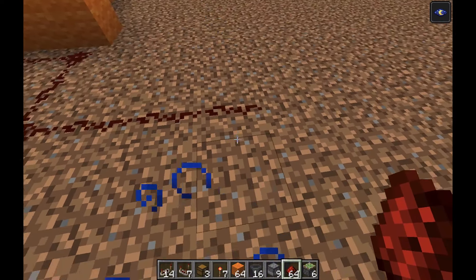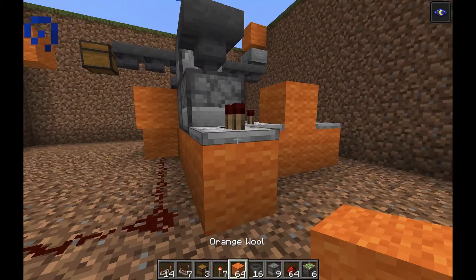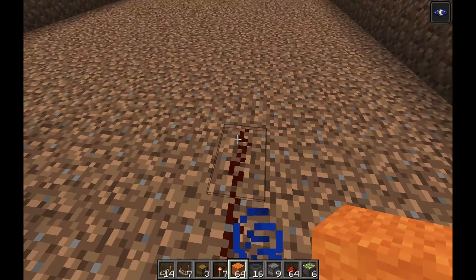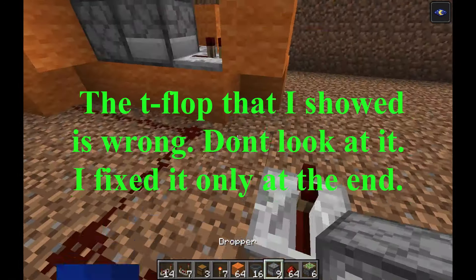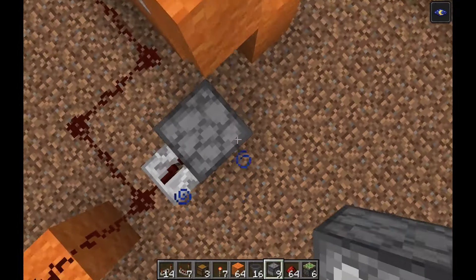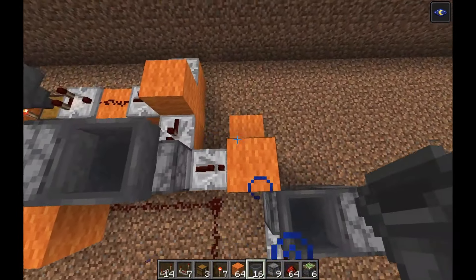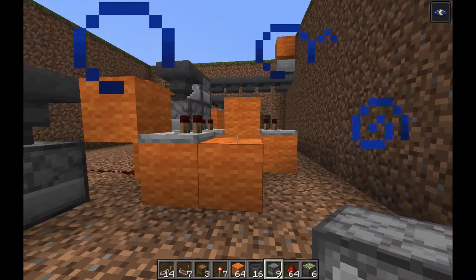Lay out one, two, three, four, five, six, seven, eight redstone dust going forward, then one block up and one block over for the next T-flip-flop. You need to have eight here, then to the side you'll have the ninth, a repeater, and then a T-flip-flop like this one here.